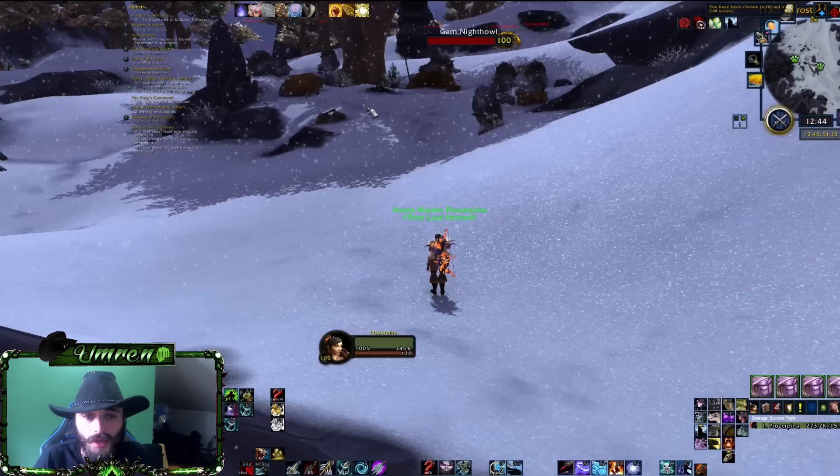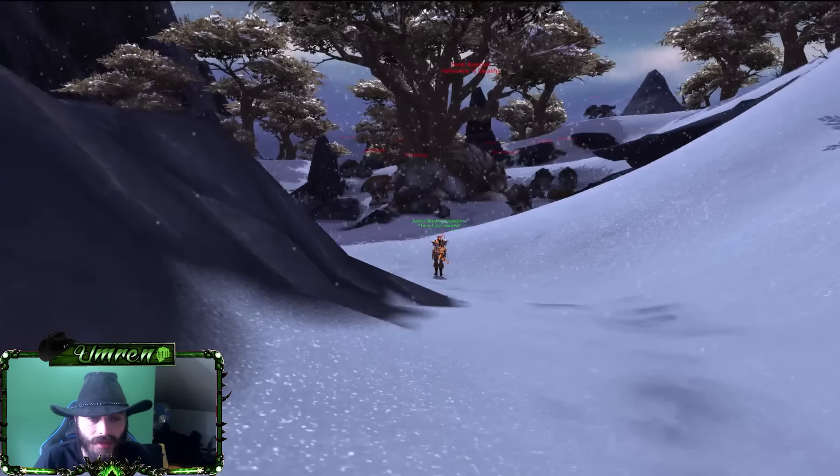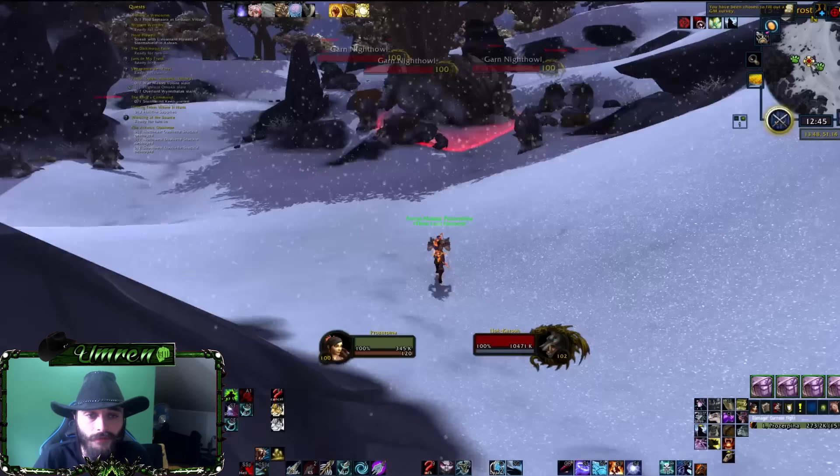Let's discuss where this mob is located. It just spawned now, so I'm going to show you on the map where exactly it is. You need to head over to Frostfire Ridge on the west side — the left side if you prefer. This is a Draenor mob called Knock Karosh, and it's located in Frostfire Ridge as you can see on the map.